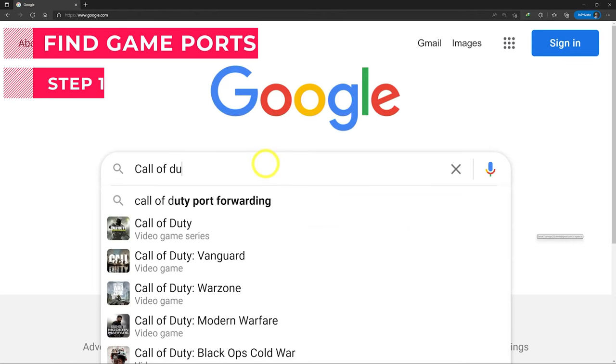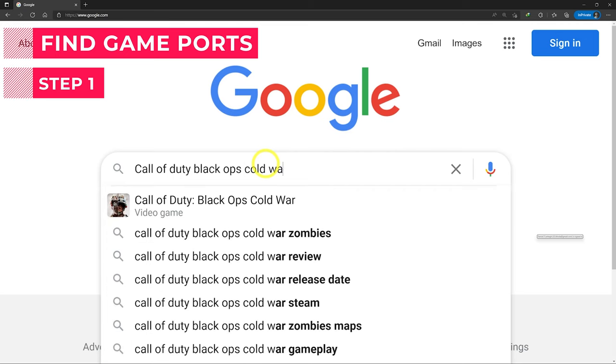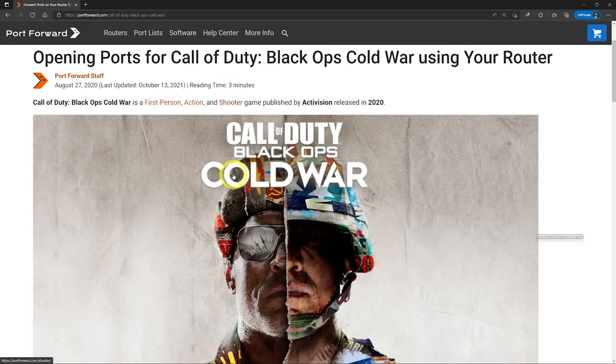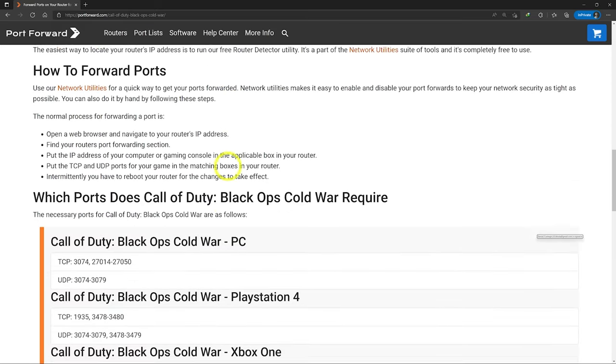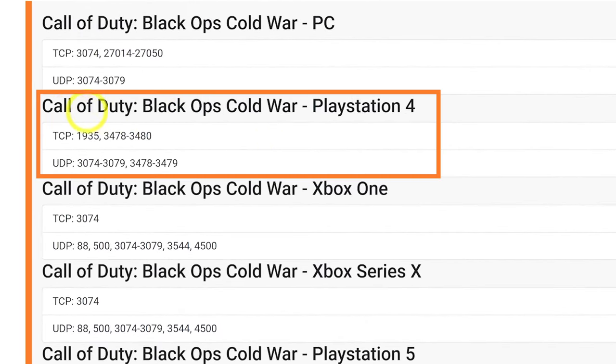The first step is to find the ports that the game needs to be opened. You can go to portforward.com and search the game name. For example, I'm testing Call of Duty: Black Ops Cold War. Scroll down to find the TCP and UDP ports — here is a list for each platform. I want to open it for PS4, so take a copy of the PS4 TCP and UDP ports.